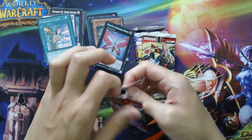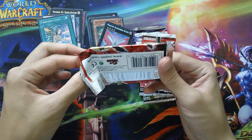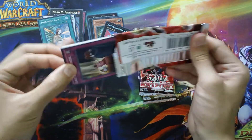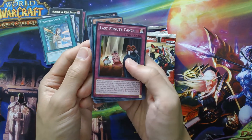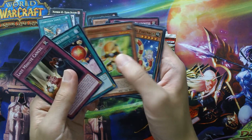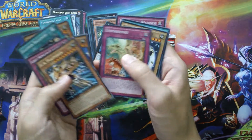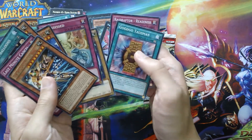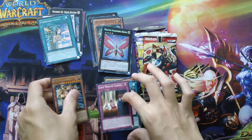Some of the recent all-holo packs we've gotten, such as Battle of Legends: Lights Revenge, is a good set. Pendulum Evolution is also a good set, which I'll open some of those sometime soon. For Secrets of Eternity, we have UA Playmaker — I'm pretty sure they came up with this name before Yu-Gi-Oh! VRAINS.